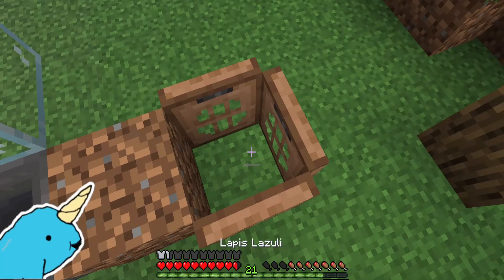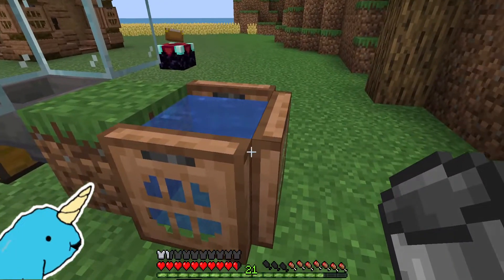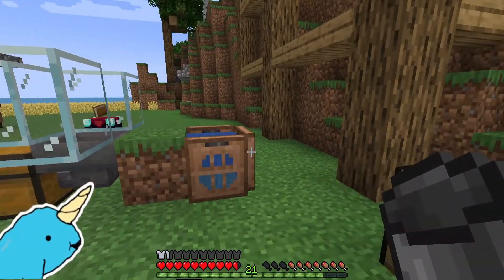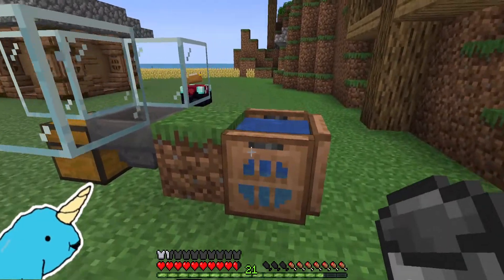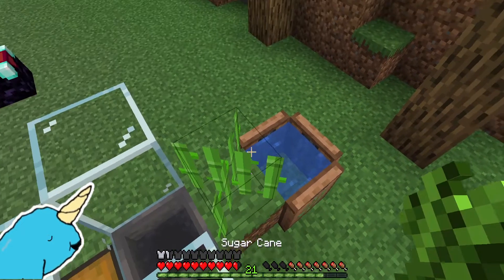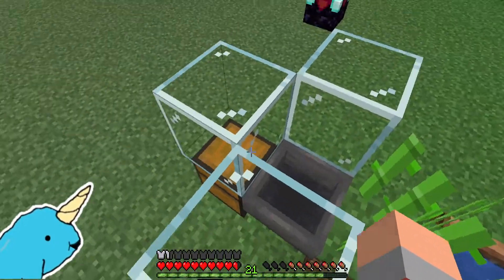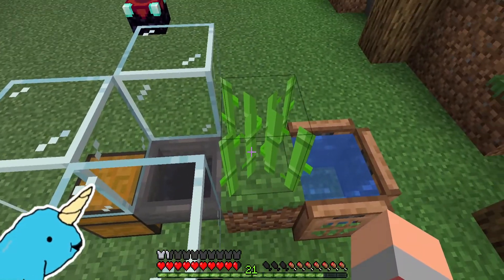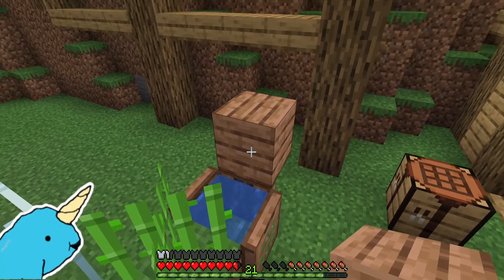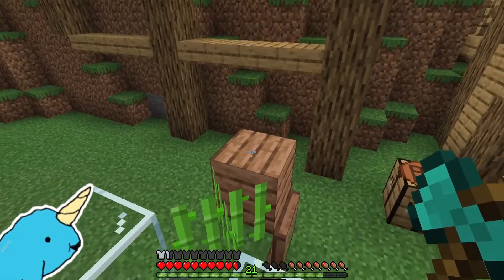Once it's all framed in, take a water bucket and place it in that block to waterlog it — that way the water won't spill out even if you open the trapdoors. You can set the trapdoors up or down; I like the way they look up. Now that we have the water placed, we can start to plant our sugarcane. Take one sugarcane and plant it on that grass block. We've now created the collection system and the growing system using the water to grow the sugarcane.